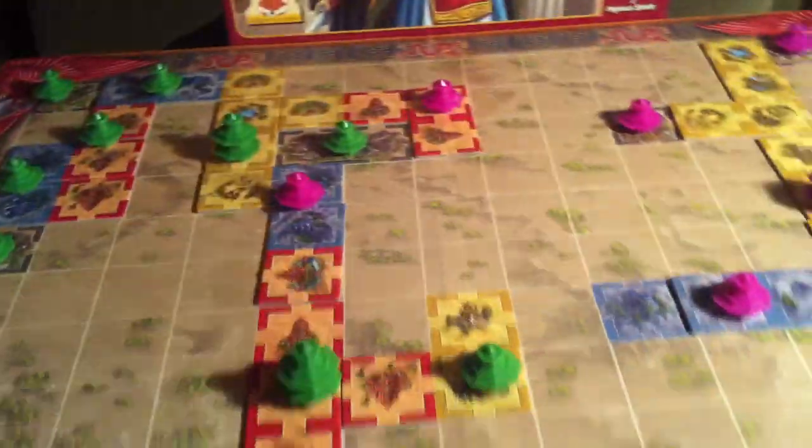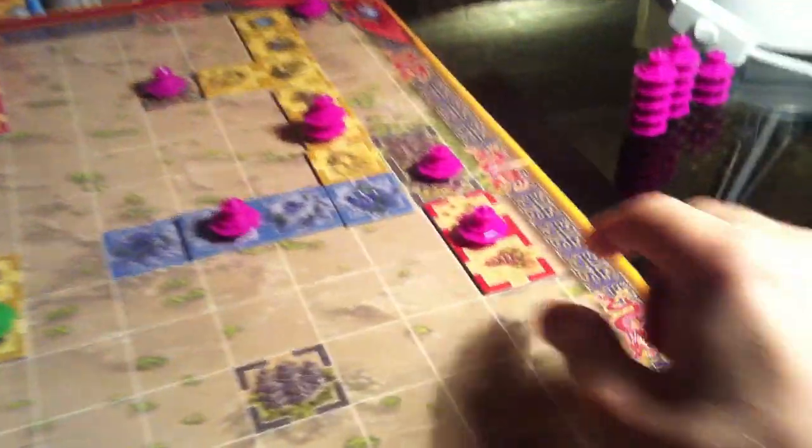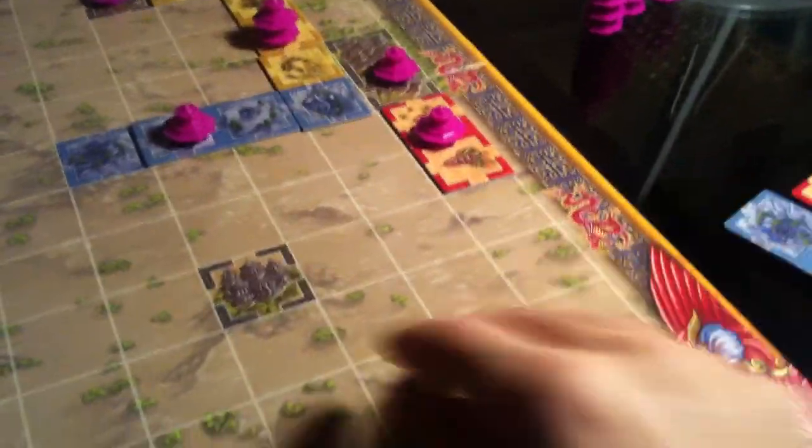Alright, continuing on with Shin. Let's see if we can get a few more moves out and see what's going on. First of all, it just occurred to me — I made a really dumb move. Jen's last move was just putting this red over here, just to kind of extend off in this direction. It was nice.